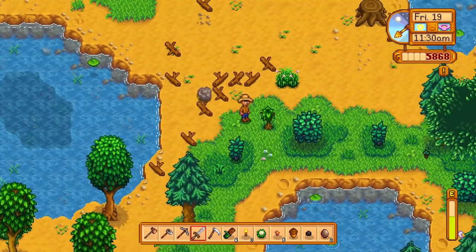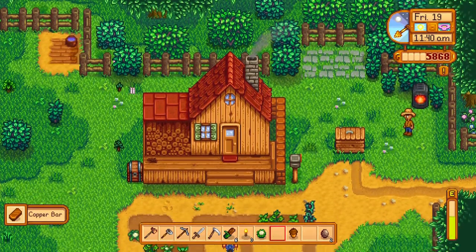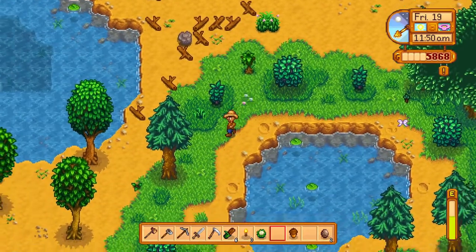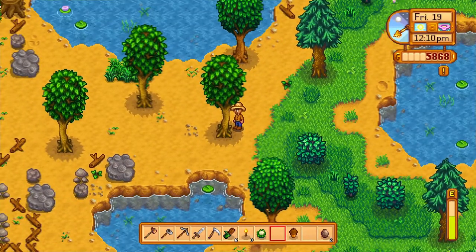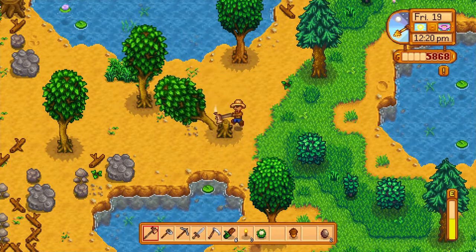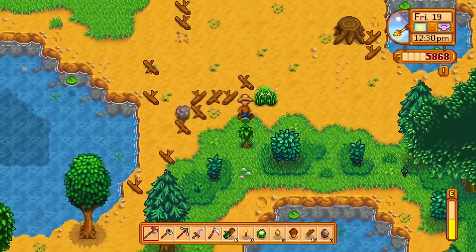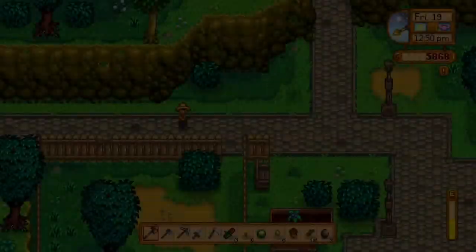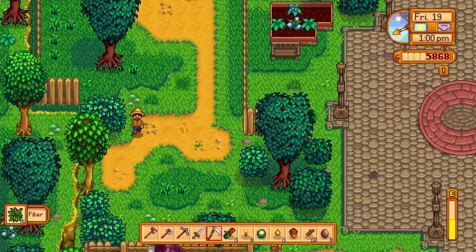Let's go put our last handful of copper in the smelter — there we go. You can shake the trees but it doesn't seem like they give you seeds, so it looks like you're just stuck with chopping them down. Found some maple seeds. Let's grab that copper and head to Clint's place. I also have to give Jody her cauliflower. Not a single seed to be had in all of that.